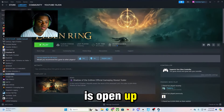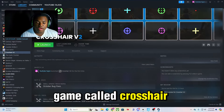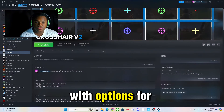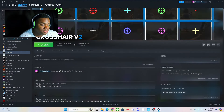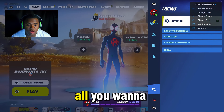What you guys want to do is open up Steam and download a game called Crosshair V2. When you get Crosshair V2, it's going to come with options to get the game and it's a quick download — it's not going to take you a lot of time at all. Once you have it, all you want to do is open up the app.